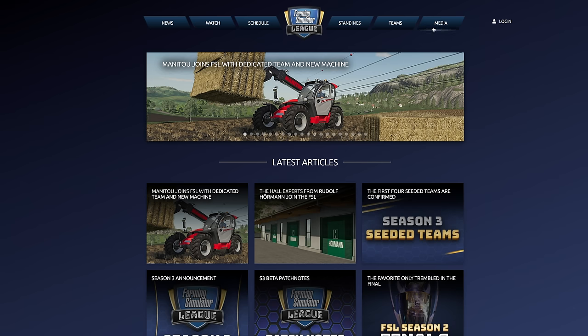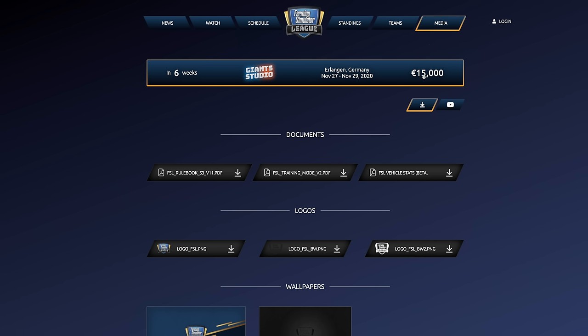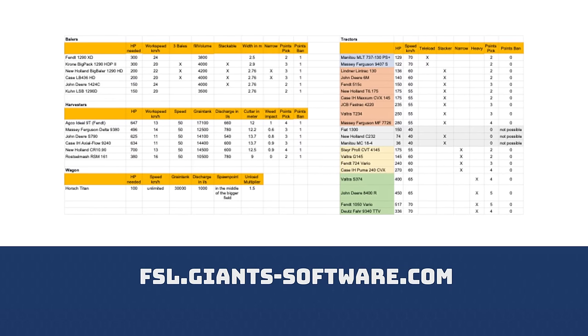More details about the vehicles and perks can be found on our stat sheet, which is linked on fsl.giants-software.com.